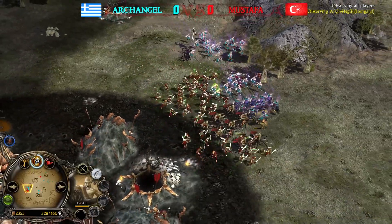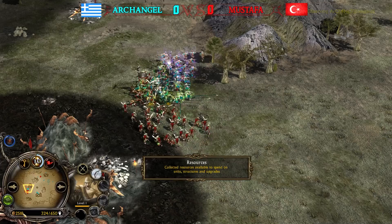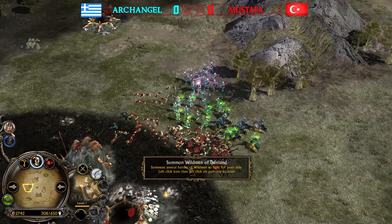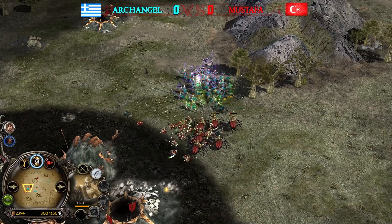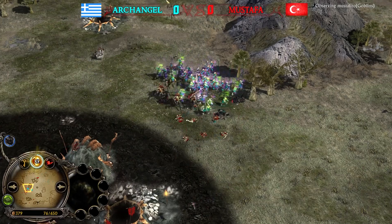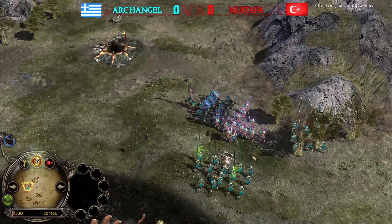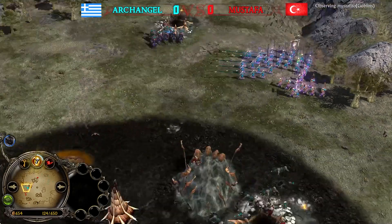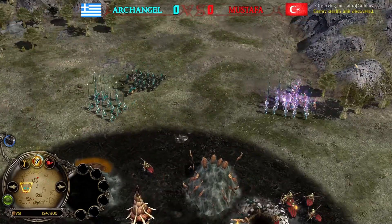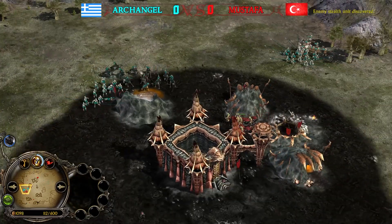Ten power points collected for Isengard after Vision of Palantír. Look at Archangel's money — he's rich, making bank. Goblins are not that rich: seven power points almost collected. Mustafa is using Kef Beds to nullify enemy leadership bonuses and make them weaker. Even though the fight started badly, Isengard was still able to win. These are no mindless orcs — these are Uruk-hai: their armor is thick, their shields broad. Seven power points collected — he's running spider riders, which are quite expensive at 600.